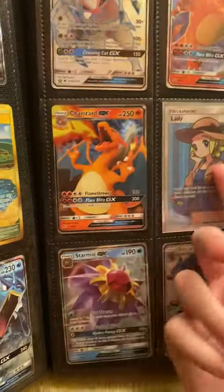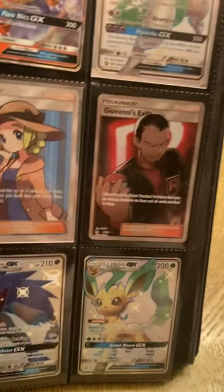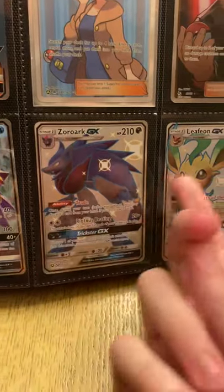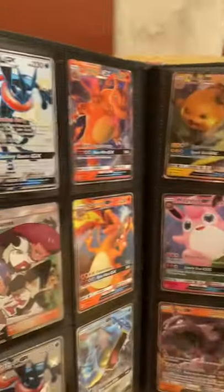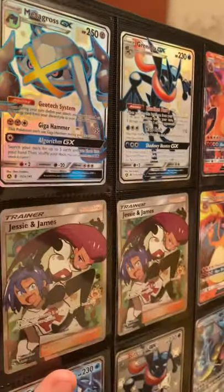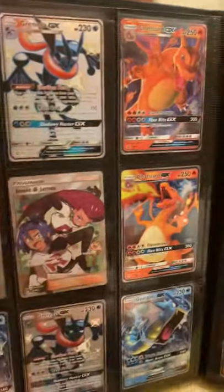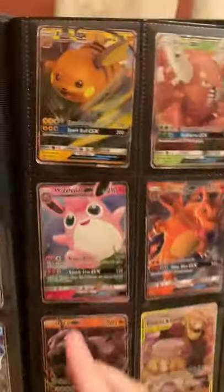I got a tin Gyarados, another Golisopod, Charizard, another shiny Mewtwo, a normal non-promo Charizard, The Lady trainer card, Giovanni's Exile, a shiny Starmie, Zoroark, Leafeon — those are the normal ones. I'll show all my shiny rare cards. I also got the promo card from the Poké Ball tin, and another Greninja.